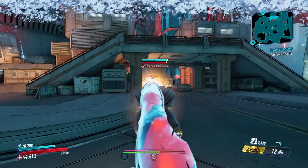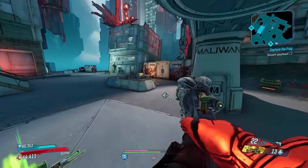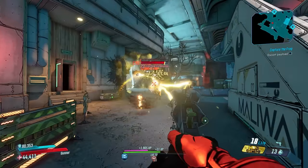The Lucky 7 can world drop from various crew challenge bosses, or as a dedicated drop with a 50% drop chance from Scraptrap Prime in DLC 1, the Handsome Jackpot, making this one of the easiest guns on this list to farm.